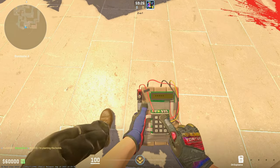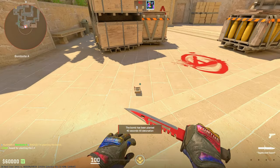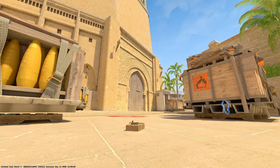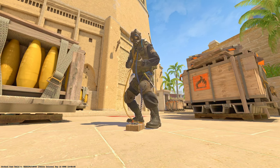For the first tip: when the bomb is planted, you can actually tell if the CT diffuser has a kit or not. As you can see in this first clip, the wires coming from the bomb are blue and green — this means the diffuser has a kit. In the next clip, the wires are a different color: blue and yellow, which means the diffuser does not have a kit.